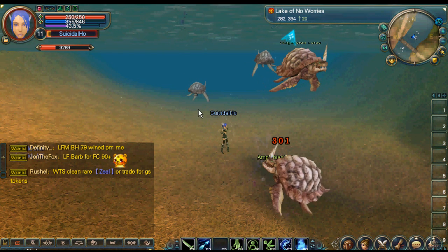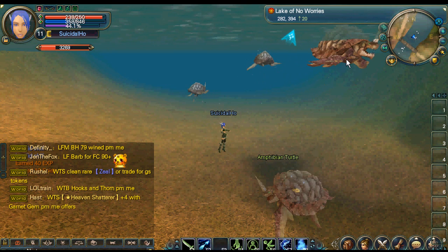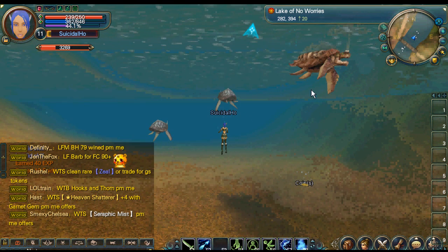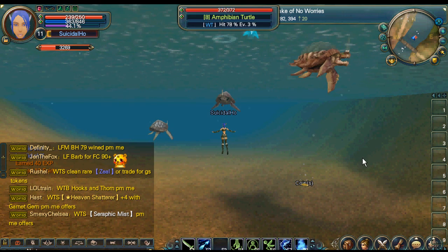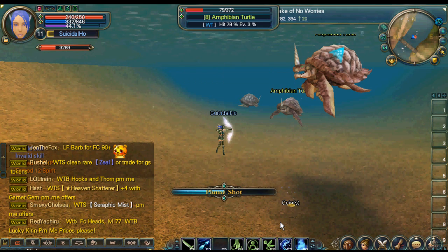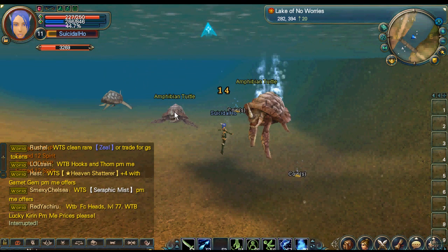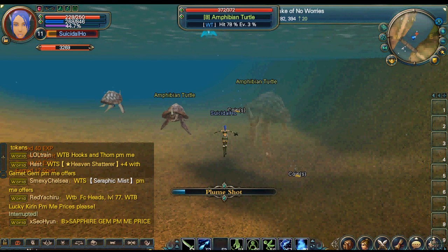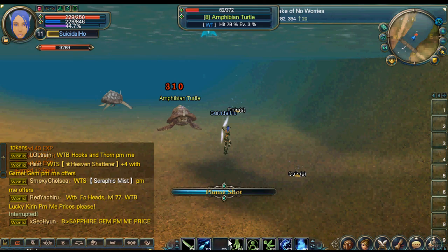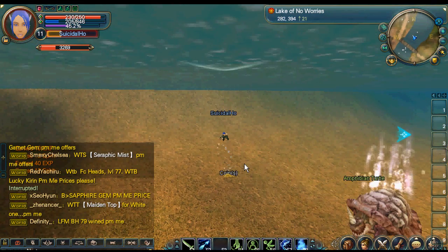This is a magic attack called plume shot. Level three — you can upgrade your skills and attacks. This is basically me training on turtles in the lake. You can train on anything; I decided to train on these for a while because they are actually fast EXP.